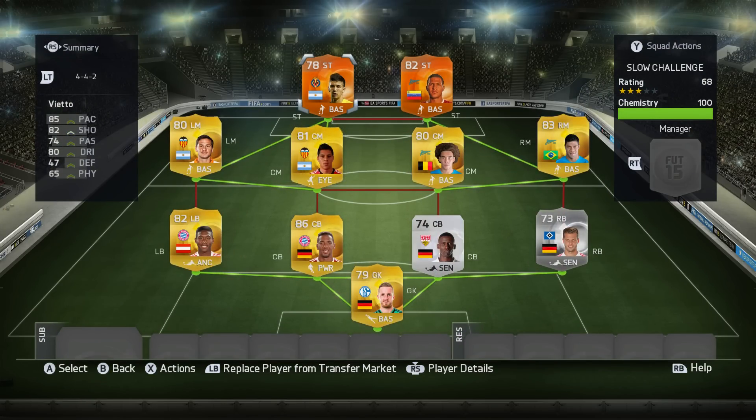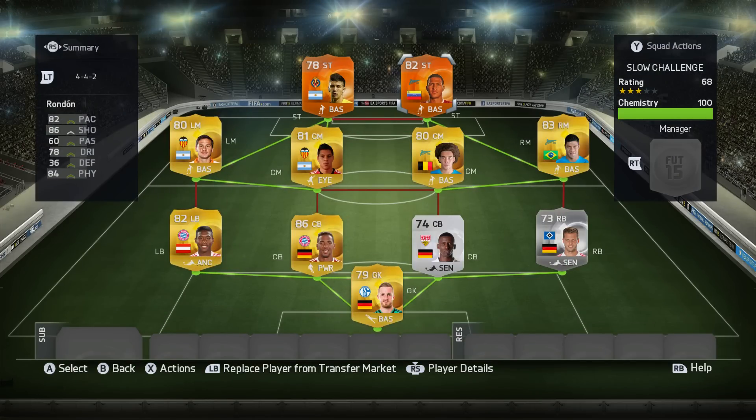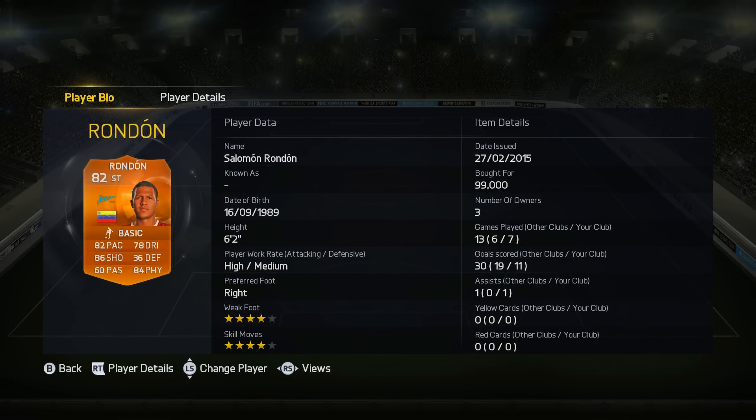We've got Vieto, and we have got Rondon. Using Vieto, I absolutely loved him. I thought he was great. He was 160k when I bought him, no idea what he's currently going for right now. But high-low work rates, four-star skill moves. This guy's an upgrade from a silver. Now he's got 85 pace and 82 shooting. He has got an upgraded gold card, of course. But this is Rondon — second in form, basically his second special card. 82 rated with 82 pace and 86 shooting, 84 physical as well.